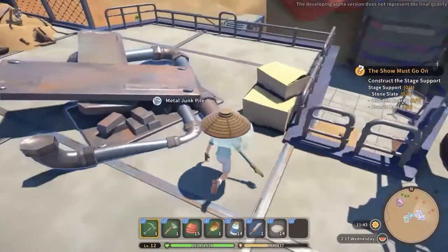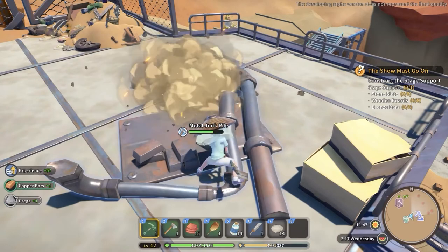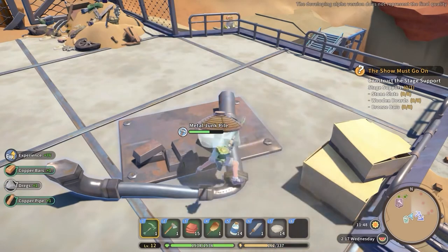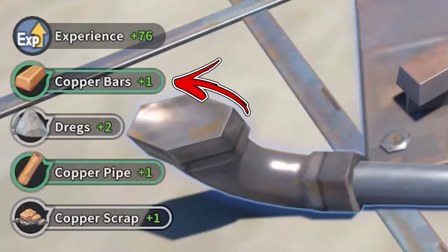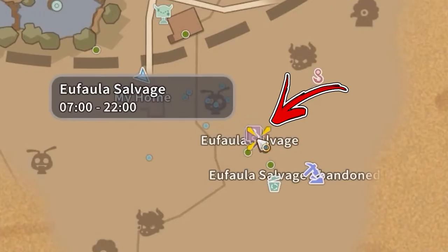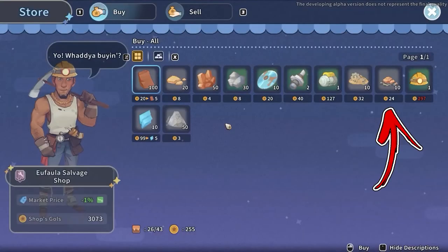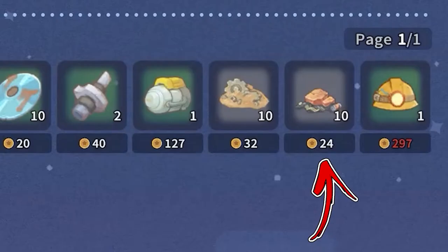Progressing in the storyline, inside the junkyard will appear also some metal junk piles, which beside some copper scraps will also drop directly the copper bars as well. Near the junkyard you will also find the Ufala salvaged shop, from where you will be able to buy 10 copper scraps each day for a price of 25 gold each.